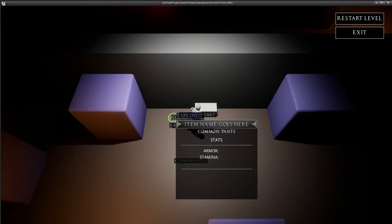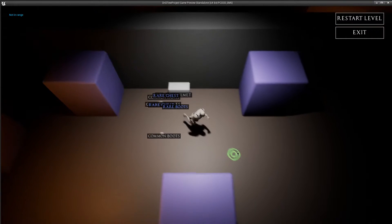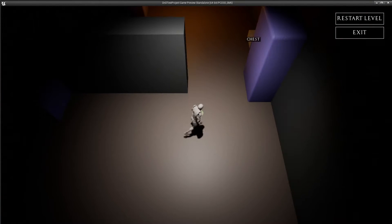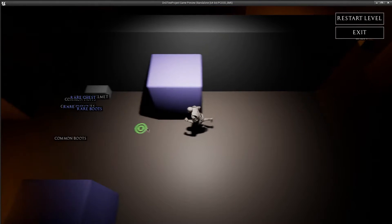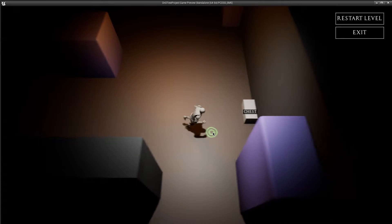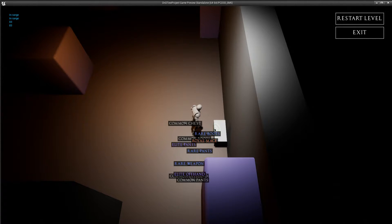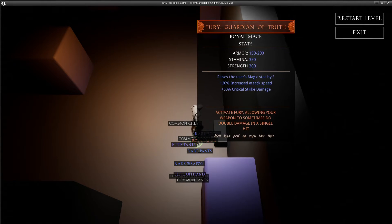I haven't had time to get it done. Like this says 'common pants' and 'common gloves' and stuff. I'm going to keep going — the drop percentages aren't too bad, I turned them up a little bit so that way you can actually hopefully get some legendaries. Or they're not called legendaries anymore — I decided to change the name to Royal, based on a conversation with a friend of mine about names.